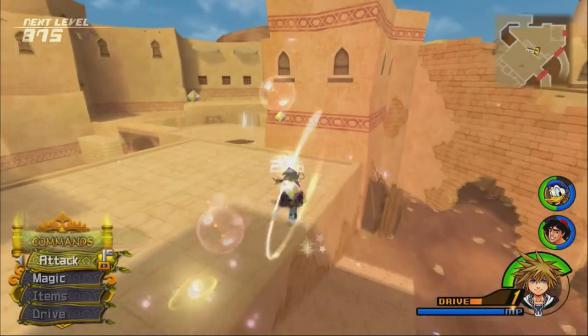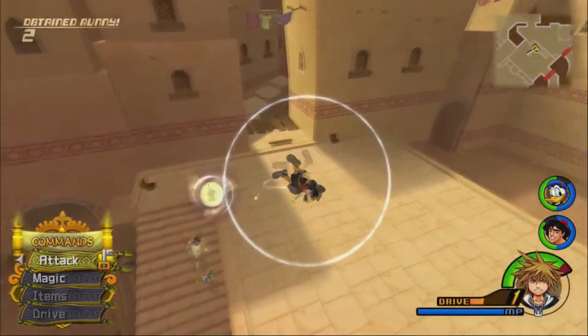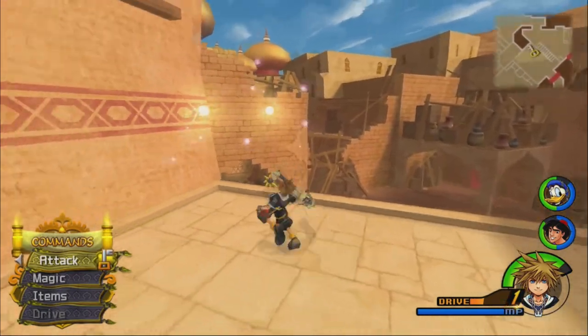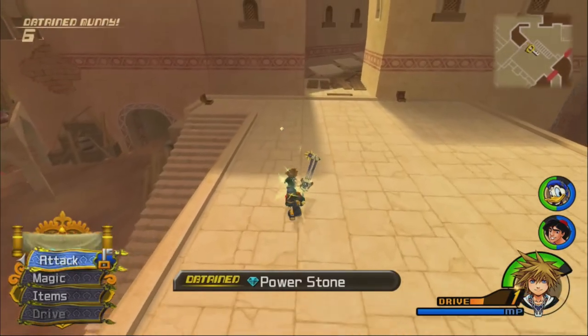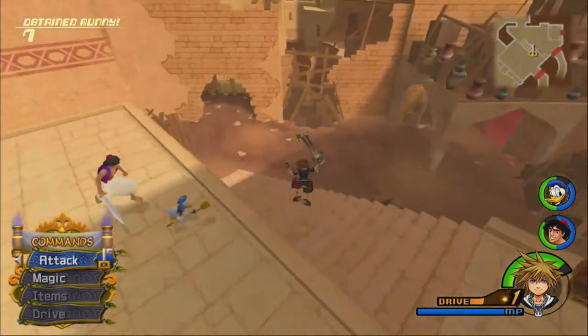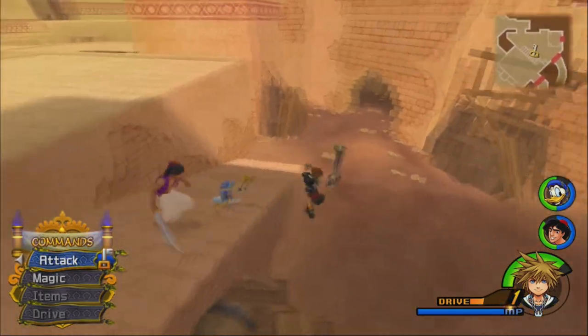Silver Rocks are little Heartless enemies that throw Balls of Light — we can use Reaction Commands on the Balls of Light to toss it back at them for a quick KO. They're pretty easy to defeat.